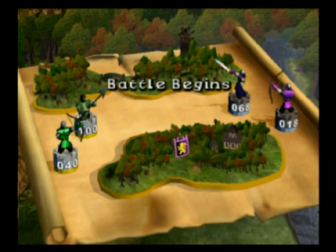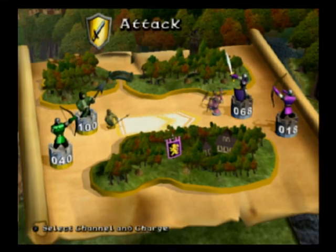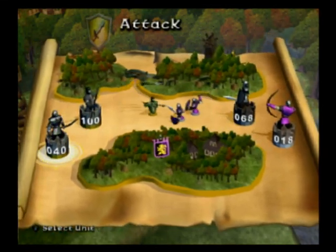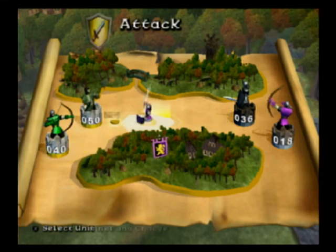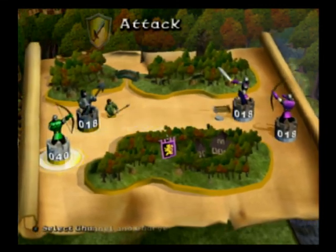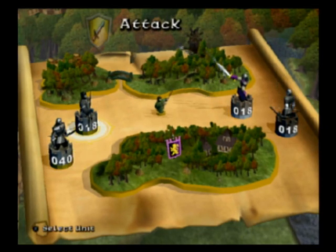Oh wow, okay. Battle begins. You're outnumbering them — or sorry, Robin Hood I think is outnumbering them. It's just like they're in quicksand. What is this? The numbers are just dropping as you randomly... Yeah, I just sort of select a guy and select a target.